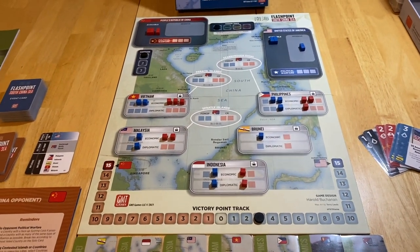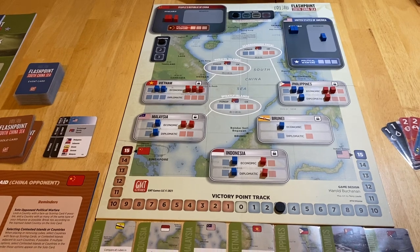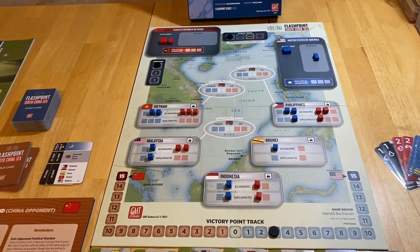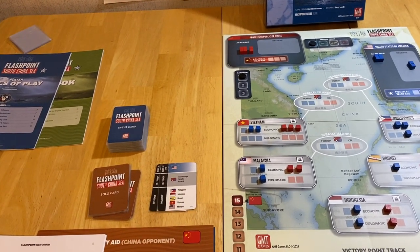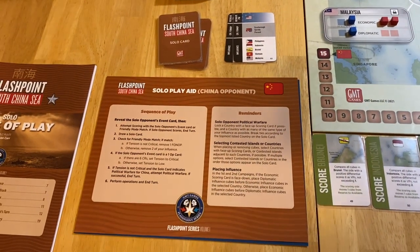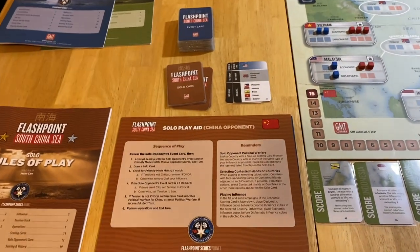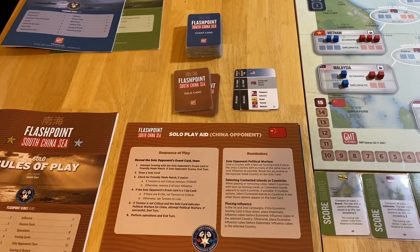Opening hand. The opposition — I hesitate to call it a bot — but the enemy side from the perspective of the player always goes first each turn. So we're going to work through a number of sequences to establish what the Chinese card play is going to be. The opposition never maintains a hand of cards. They're going to play their cards directly off the deck and we're going to use the solitaire cards as a randomizer to help guide some of the decision making. Before I begin, I have to shuffle up the eight cards. That's something new added to the sequence of play when playing solitaire — you have to do that after every campaign turn.